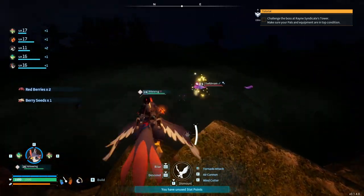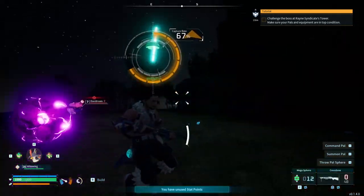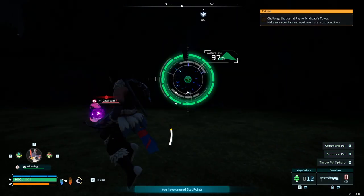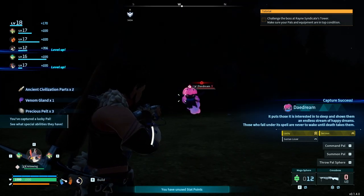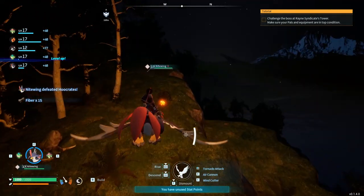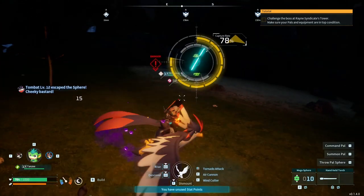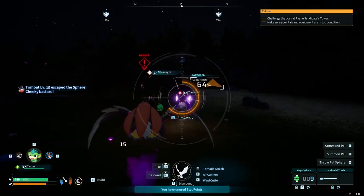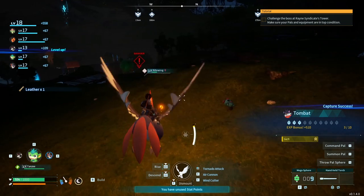Oh this is a shiny one! Okay okay, we don't want to kill this one — we definitely want to capture it. I'm using a good ball because it's a shiny one and I want it. You will be mine. There we go, we got it! I heard that shiny noise from it which is great. Another tombat in the bank.